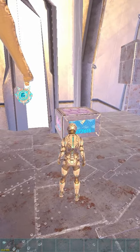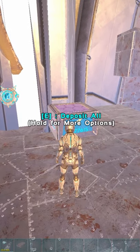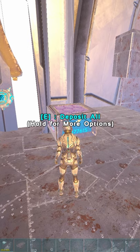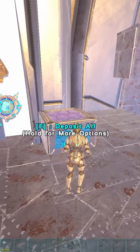Yo guys, Saiko here. Today I'm going to show you a way how to easily encumber yourself with loot or materials. First of all, you will need a vault or a dedicated storage box or a transmitter — they don't really matter in this case.